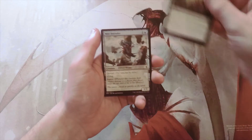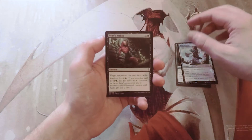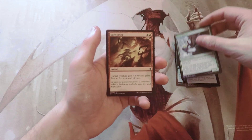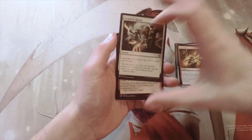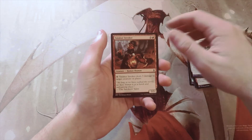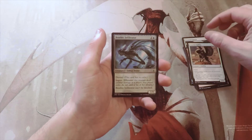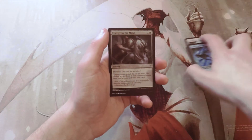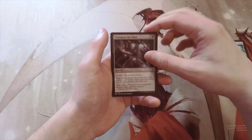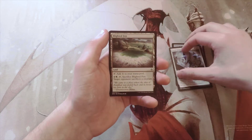To kick off with our commons, we have a Reclaiming Vines, a Mist Intruder, a Mire's Malice, a Giant Mantis, a Sure Strike, an Inspired Charge, a Valakut Invoker, a Courier Griffin, and a Benthic Infiltrator. Our first uncommon is Transgress the Mind — actually a decent one — and Stasis Snare, another pretty decent one, and Blighted Fen.